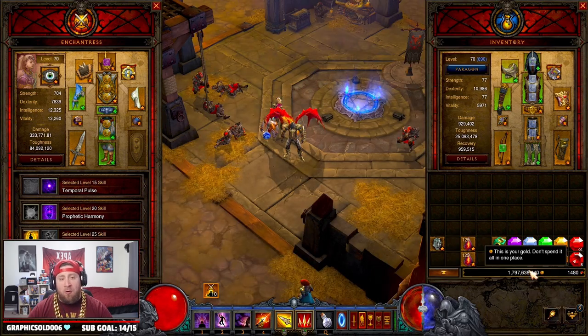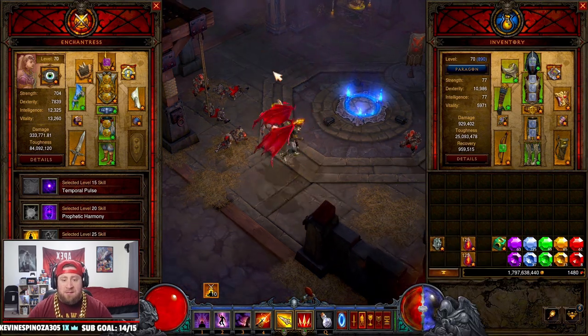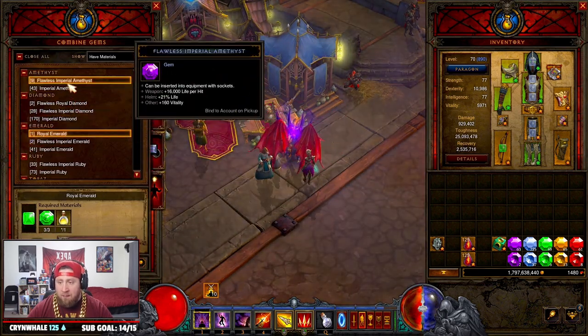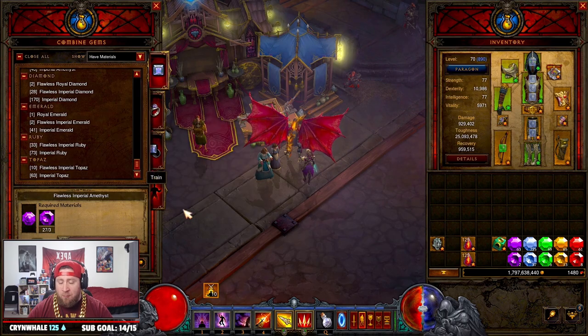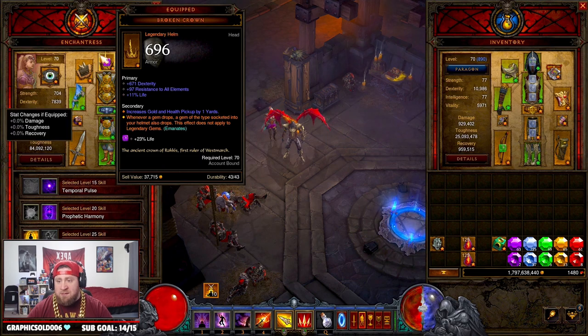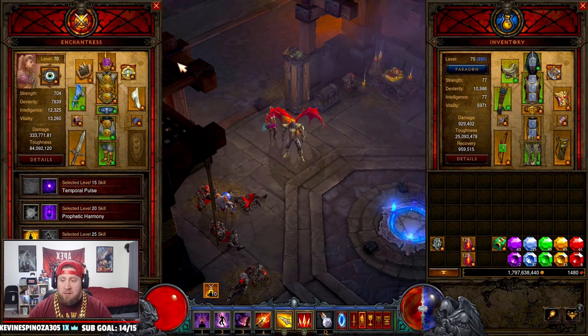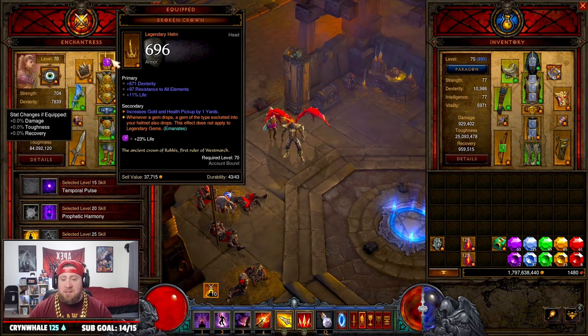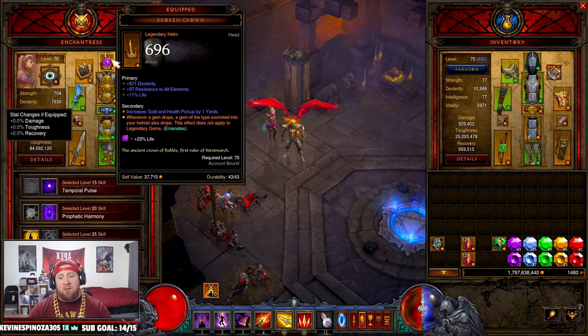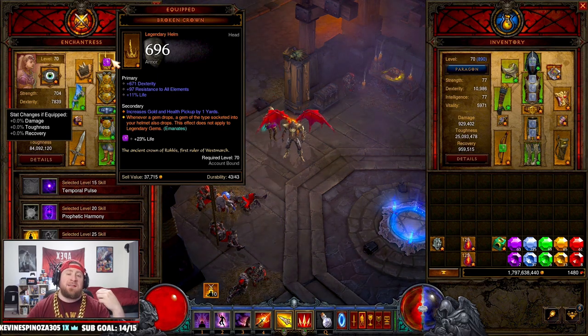So the question is how do I get all these gems to be able to augment? Because it costs a lot to augment these gems from the jeweler and get flawless royal emeralds, rubies, topazes, and all these things to augment your gear. So a little trick — you want the broken crown on your follower. Whenever a gem drops, the gem of the socketed type in your helmet also drops, and it emanates from her. So you're able to just put whatever gem you want inside of your helmet and every time a gem drops there's an additional gem.